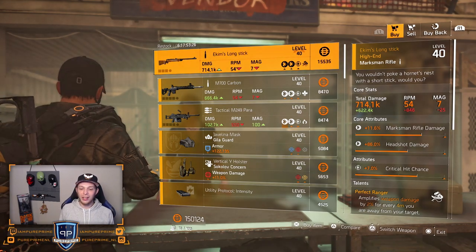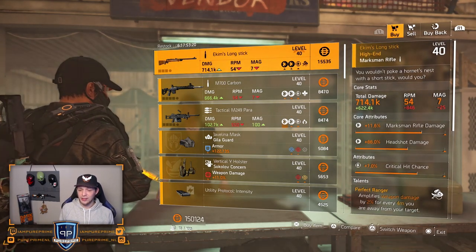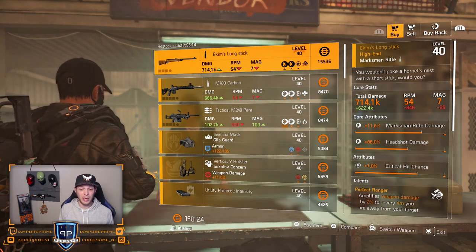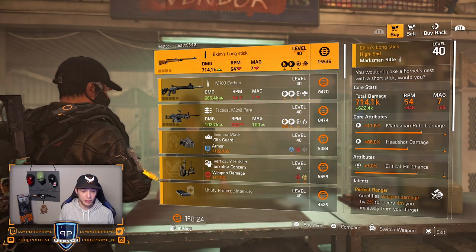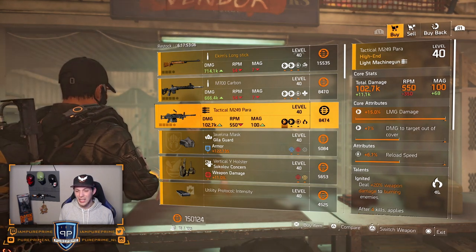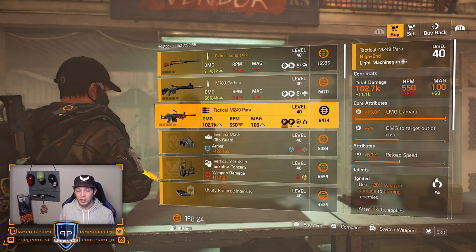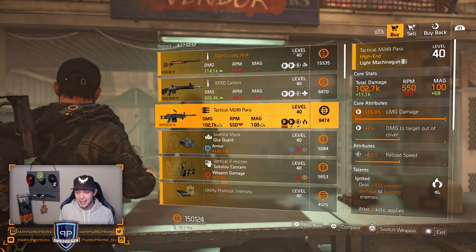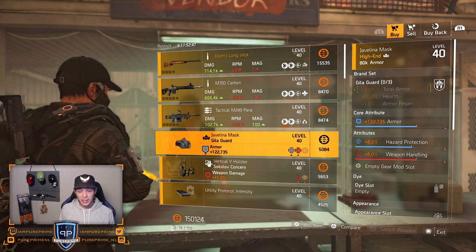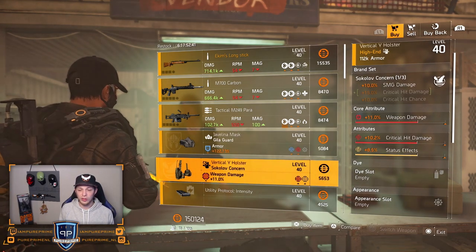Over to the Campus. The Long Stick is first — Perfect Ranger on there and the rest is decent. The critical hit chance is a little low, so roll the headshot damage to max cap or even marksman rifle damage. M700 Carbon — leave it here. Tactical 249: TMG damage maxed out, which is nice, but it has ignited reload speed and damage to target out of cover, and both the core and attribute are too low. Mask from Gila Guard could be nice but the armor is too low.